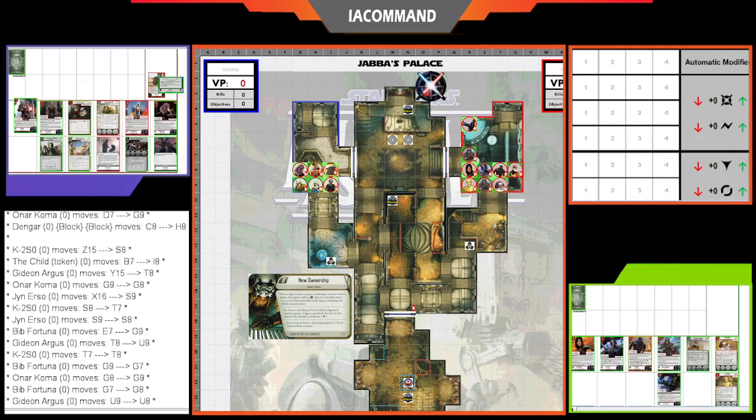We're playing on New Ownership — the stand-and-control three-objective mission — on Jabba's Palace. Kyle is playing Rebels with Cara Dune, showing off 6.2 Cara Dune, also Jyn Erso, K-2SO, a set of Pathfinders with the Z-6 attachment (new in Season 6), rounding out with Gideon Argus, C-3PO, and R2-D2.